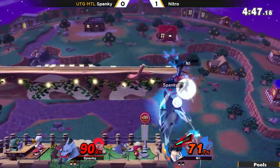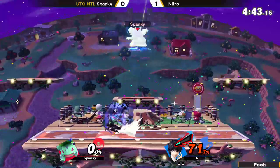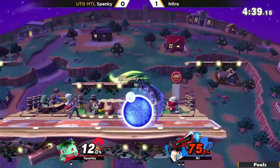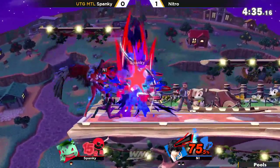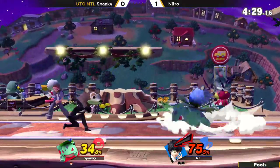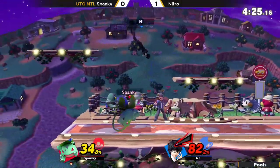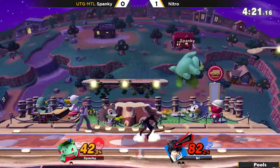Let's go — cut off stage, switch to Charizard, decent option. I would have at least tried to side B — it wouldn't have done anything though, he was too low. Because he got caught in his double jumps, and if he had side B'd, he would have fallen too low to be able to recover. Nitro just doing a good job with the Joker — Spanky can't really get anything started or zone him out.